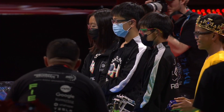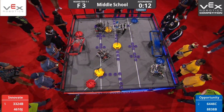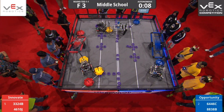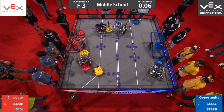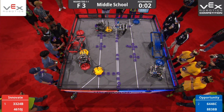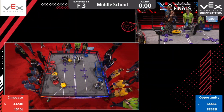3, 2, 1, go! Alright, our autonomous portion is off to the races. Red Alliance grabbing two of the neutral mobile goals. That last one is stuck in a tug-of-war between 8838B and 3224B. That's going to go to the Red Alliance.